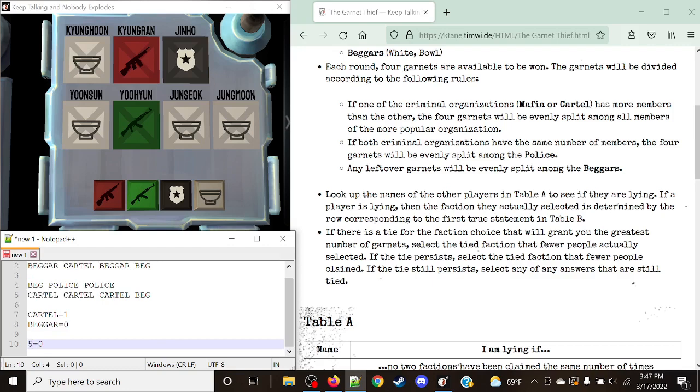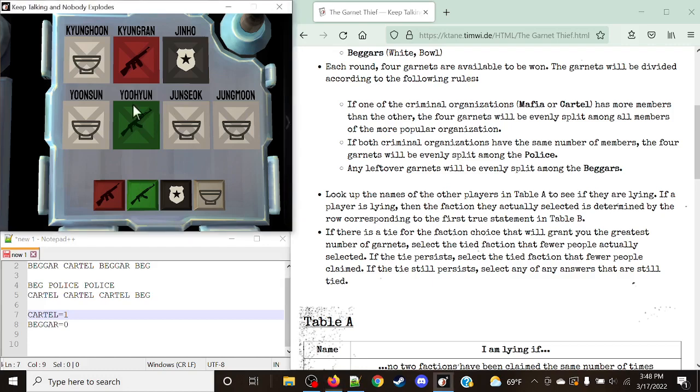There may be tie cases. If a tie for best faction choice occurs, select the faction with fewer people claimed. Cartel would give one garnet since there are four Cartel members. Beggar would give zero since there are no leftover garnets after Cartel takes the split. So our answer is Cartel — and just like that, the module is solved, with everything flipping to reveal the actual factions instead of what they were claiming.